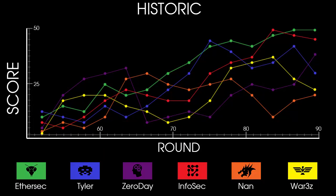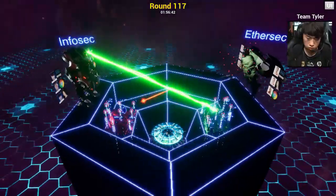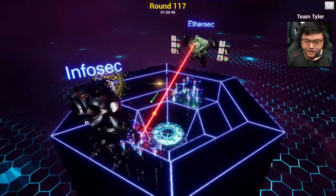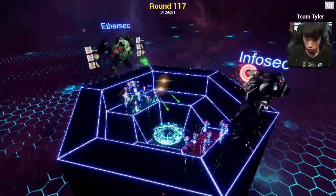Let's take a look at the scoreboard and see where things are. Looks like EtherSec and InfoSec are in first and second by quite a bit. Zero Day in third place has a chance, but I don't see how anyone else could win this thing. It's really interesting to look back over the competition and see who was ahead at various stages. Since this looks like a two-horse race, let's scope out all the other teams and focus in on just InfoSec and EtherSec and the attacks they're trading back and forth.